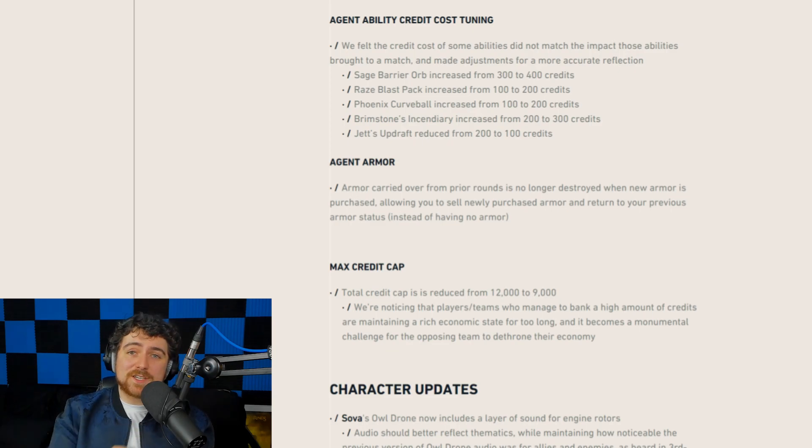Brimstone's incendiary cost increased from 200 to 300 credits — harder to get out, but now more effective since enemies can't bunny-hop through it as easily. Jett's updraft was reduced from 200 to 100 credits — I think this is a good call since updraft already punishes you by forcing you to re-draw your gun and land before being accurate. Armor carried over from prior rounds is no longer destroyed when new armor is purchased, allowing you to sell newly purchased armor and return to your previous armor status.